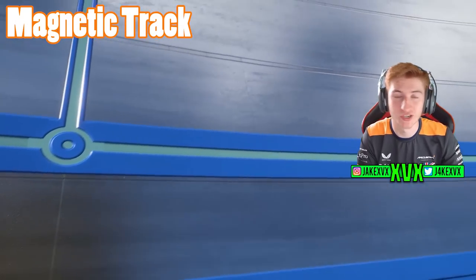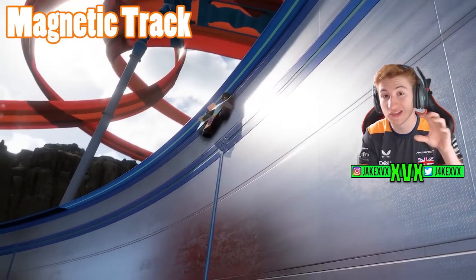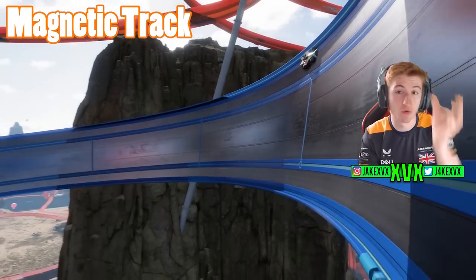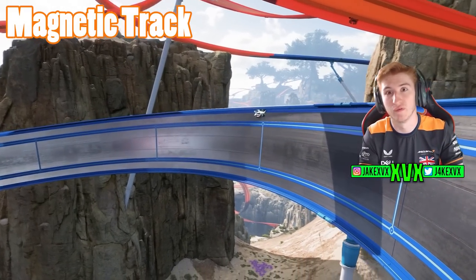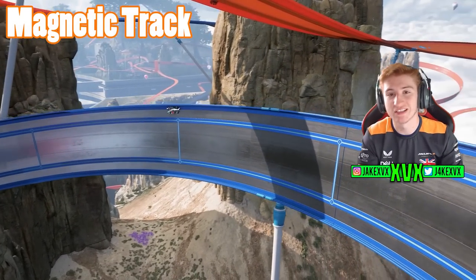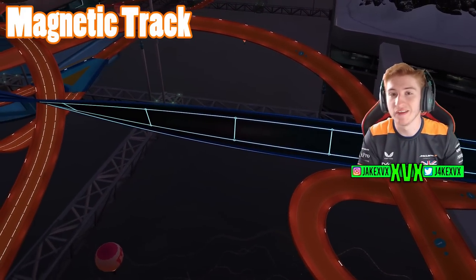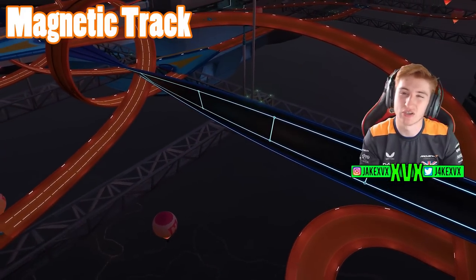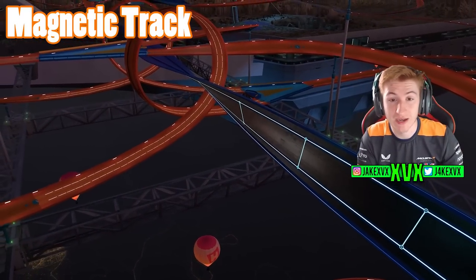We then have the magnetic track, which as the name suggests is a magnetic track. Your car will stick to this track whether you're upside down or sideways — it won't fall off if you don't have enough speed. The very cool thing about the magnetic track is it will glow in the dark at night time, with a nice blue neon glow to it, unlike the other tracks.